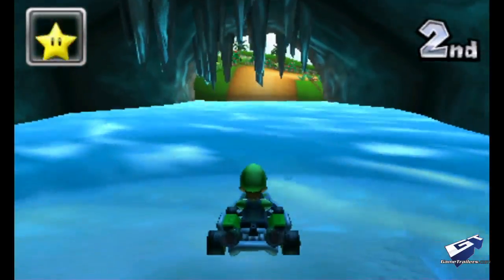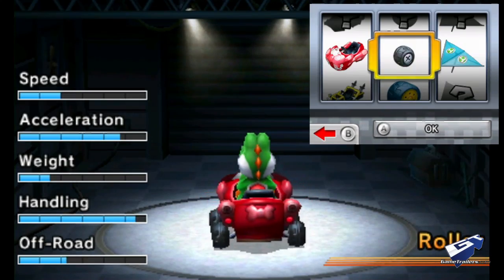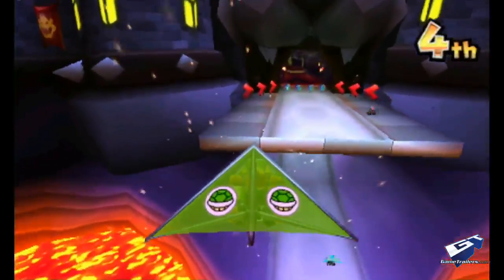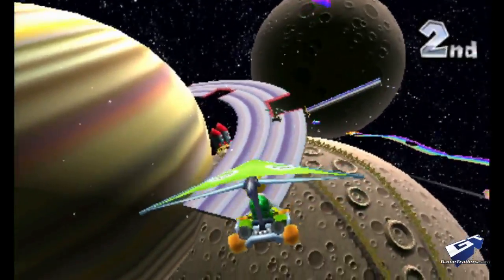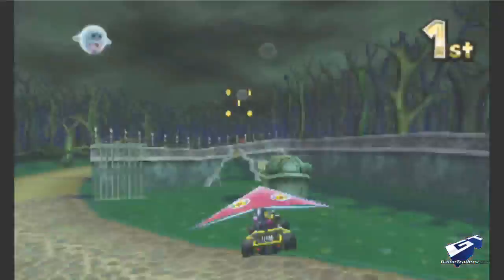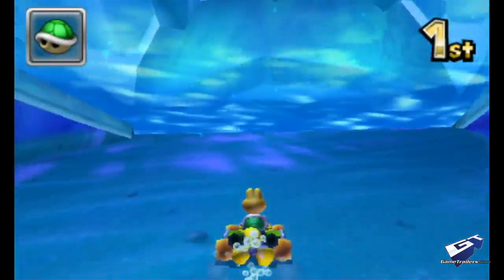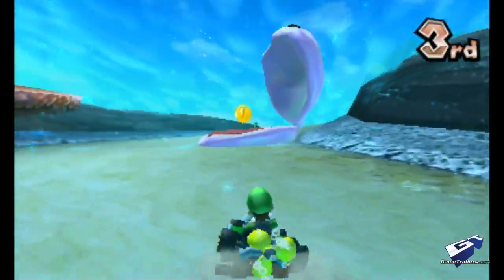Mario Kart 7 represents the biggest departure from gameplay conventions in series history. The most obvious change is the addition of bolt-on parts to the karts. Each machine now includes a propeller for underwater escapades and a set of gliding wings to take to the skies. Gliding imparts a lot of strategy into each race — at various predetermined points you drive over a zip pad and go airborne, with risk-reward different every time. The propeller, however, slows the pace down and lacks nuance in the controls. It's rarely used and just doesn't add anything of value to the experience.